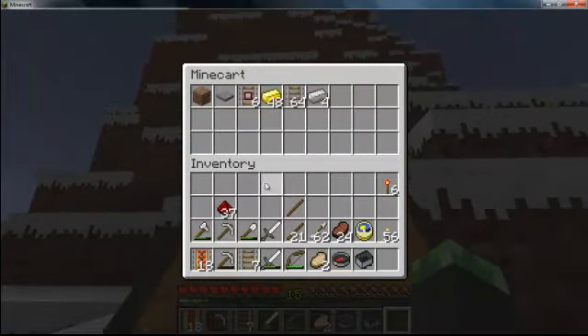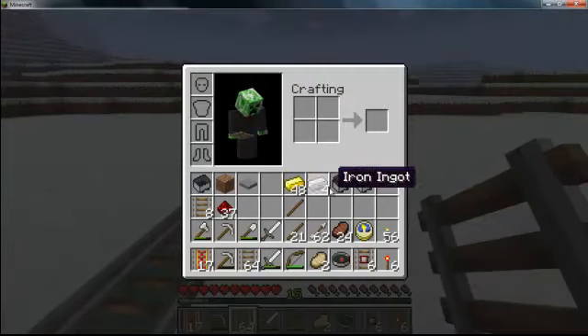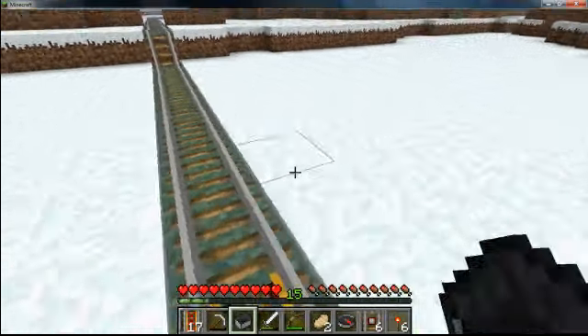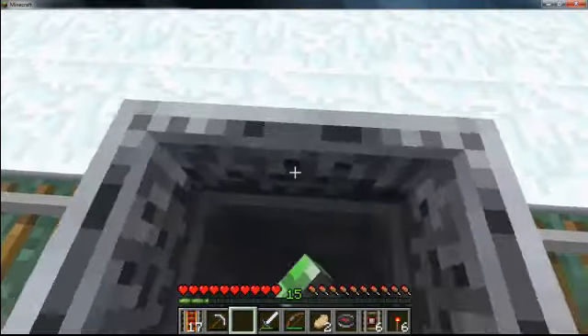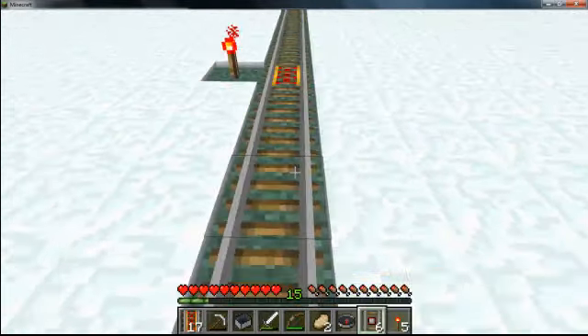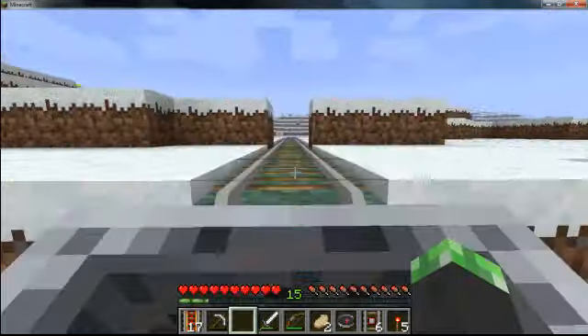I haven't shown you the powered rails yet so I'll do that right now — tip the rail. Minecarts only go by power or gravity, so you've got to be able to push it somehow. You can see here that it's dark — push it, it stops, even on uphill or downhill. This is terrible unless you have power. You can put a redstone torch to have it on all the time, and it can push you quite far.